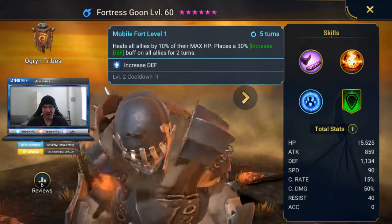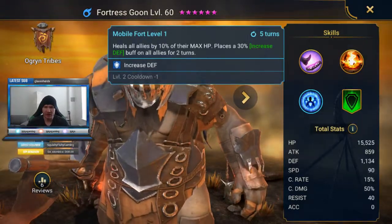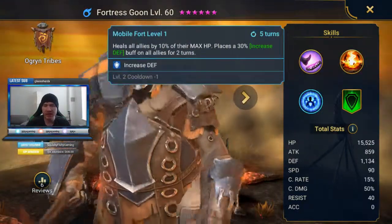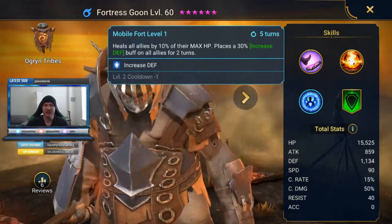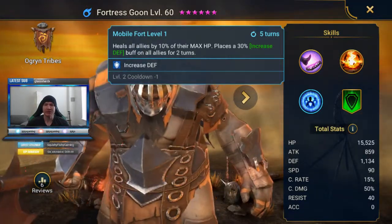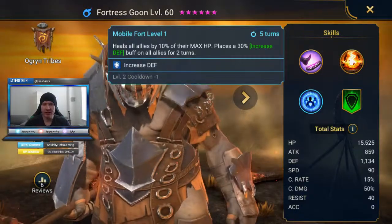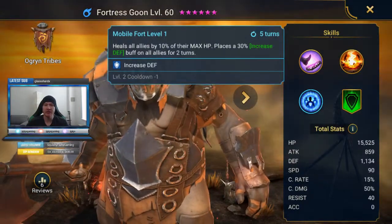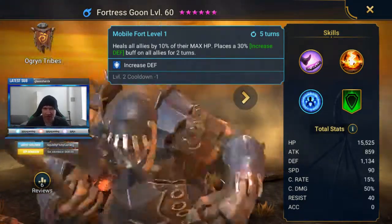Third skill — heals all allies by 10% of their max HP and places a 30% increased defense buff on all allies. It seems like they're giving him the weaker version of all the buffs and debuffs, but they're giving him quite a bit. He's bringing a lot to the fight. What I would really like to see are skill ups that increase that heal — 10% is not much. It's a nice little AoE heal and you get a defense buff with it, but it's on a 5-turn cooldown, 4-turn cooldown scaled up. I would love to see another level or two bump that heal up to like 20 or 25%.